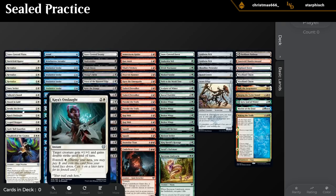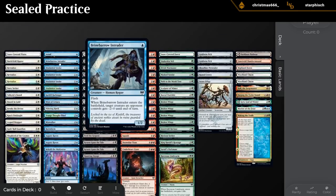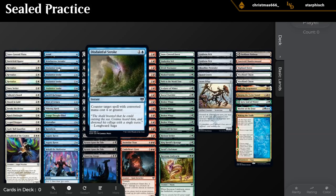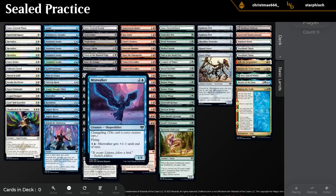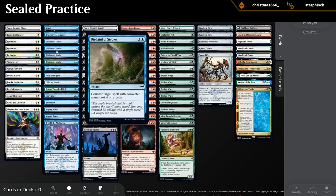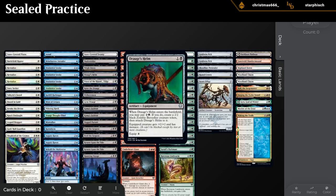Moving to blue: Null — probably pretty bad. Intruder. Disdainful Stroke is a card that goes up in value in sealed because of higher converted mana costs on average, and we've got four Disdainful Strokes. Next up: Harbinger, Mists Hawk, Thief, Mistwalker, Raven Form, double Augury, Raven, Behold. Blue isn't bad — we've got some flyers to close out the game, a couple Disdainful Strokes, and Behold the Multiverse.